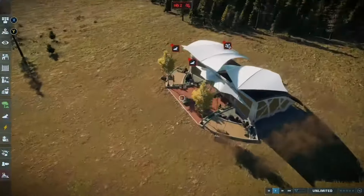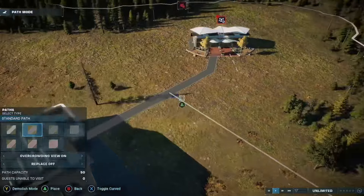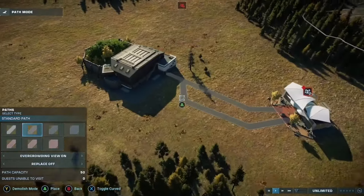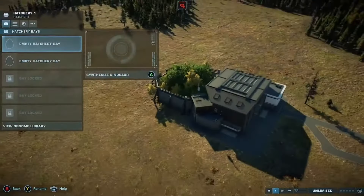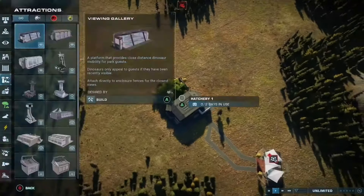I'm going to show you all the hatcheries to prove to you that I have everything unlocked. I don't understand how that's annoying in Sandbox when you don't have all the dinosaurs. This is how — I'm going to put a hatchery. See, there's everything.